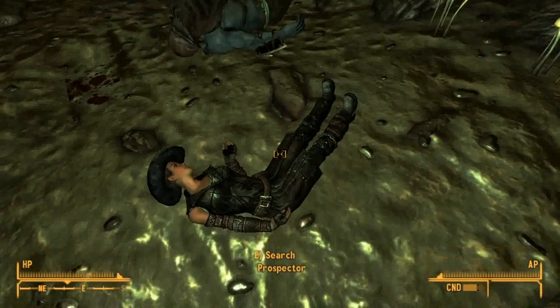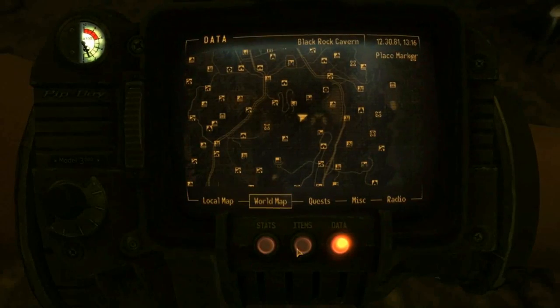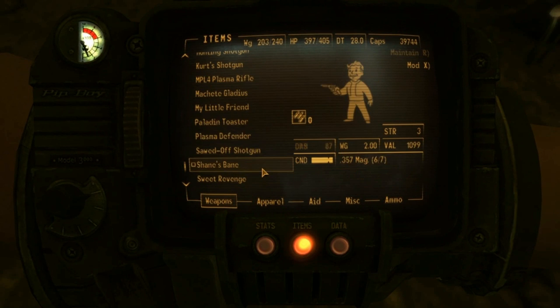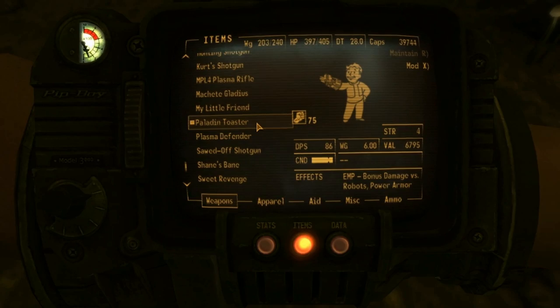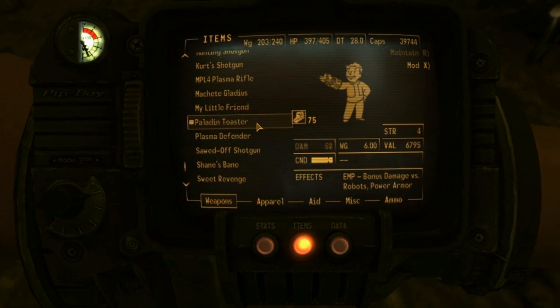Get some Hydra. And that's pretty much all there is to it. Let's get the Paladin Toaster out. So you can see with max unarmed, it does like 86 damage a hit.